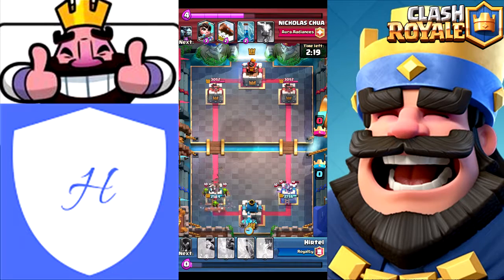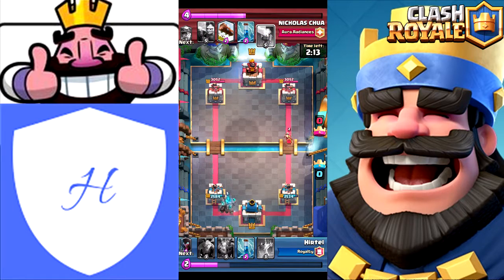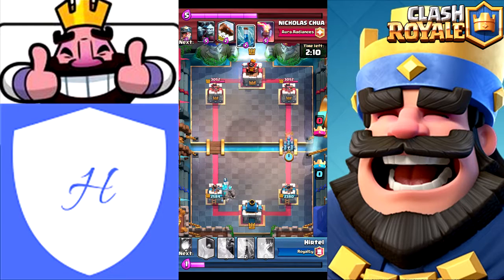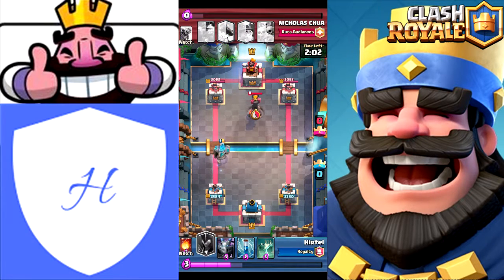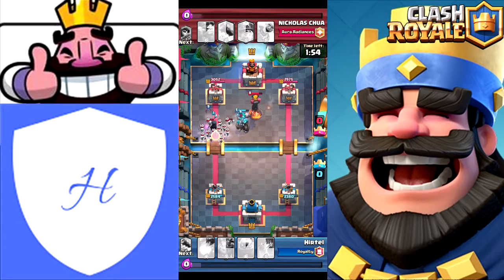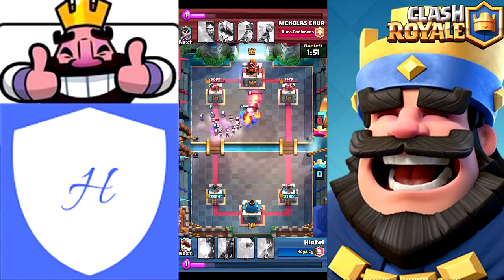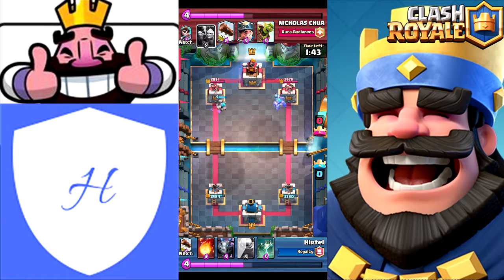He actually manages to get a few skeleton hits. I Log that Goblin Barrel and drop Golem. At this point he clearly has a bait deck because he just drops his Princess - I counter with Minions, he Zaps that. My Golem meanwhile is lumbering down the left side of the lane and then I drop a Night Witch behind to try and support it. I even go as far as Zapping that Inferno. Unfortunately that Skarmy wrecks my Night Witch as well as finishes up my Golem, which bursts into Golemites. Bats manage to get a few shots off on both arena towers.